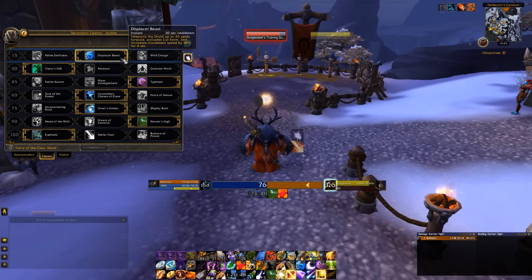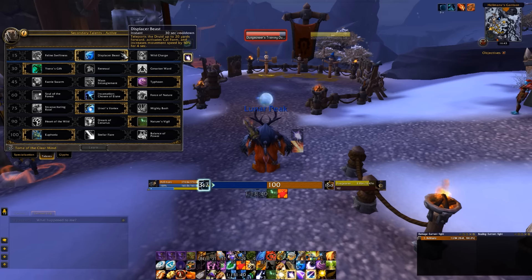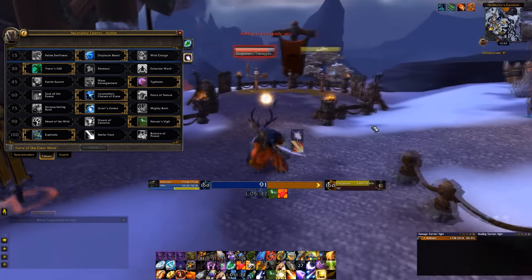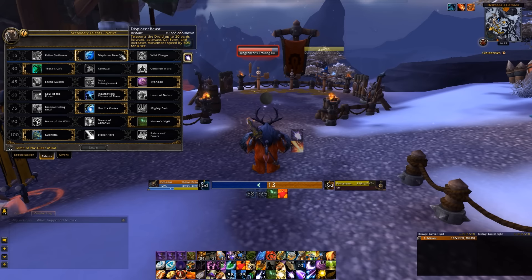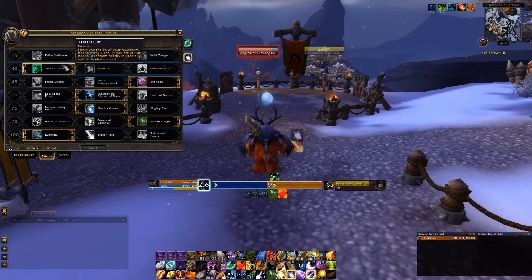For talents: I use Displacer Beast on pretty much every fight because it's a blink and blink is awesome. The only downside is it throws you into cat form, but you just jump back into Moonkin — not too bad. It allows me to get away from mechanics quickly and jump over stuff.